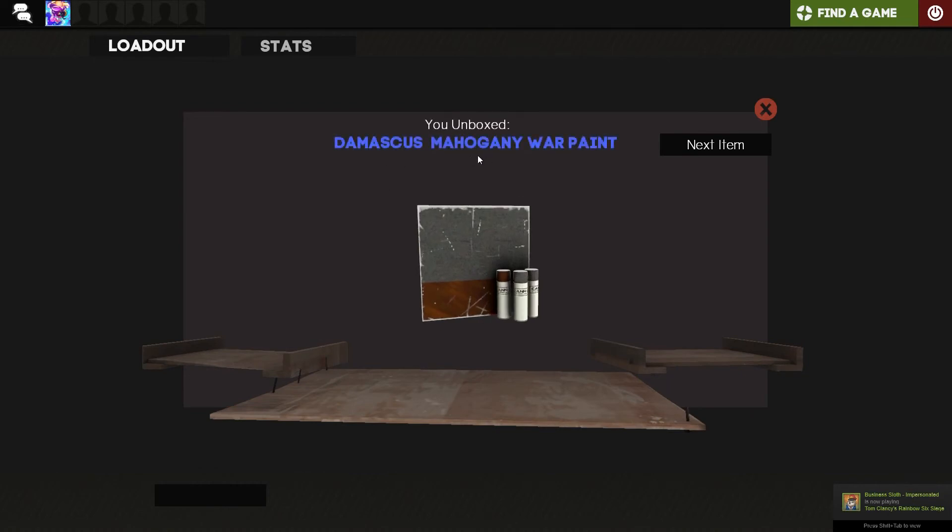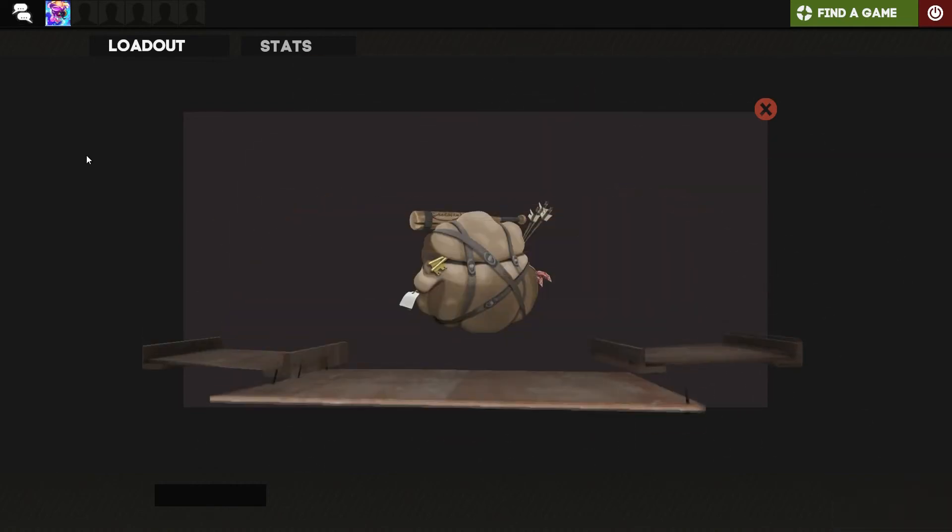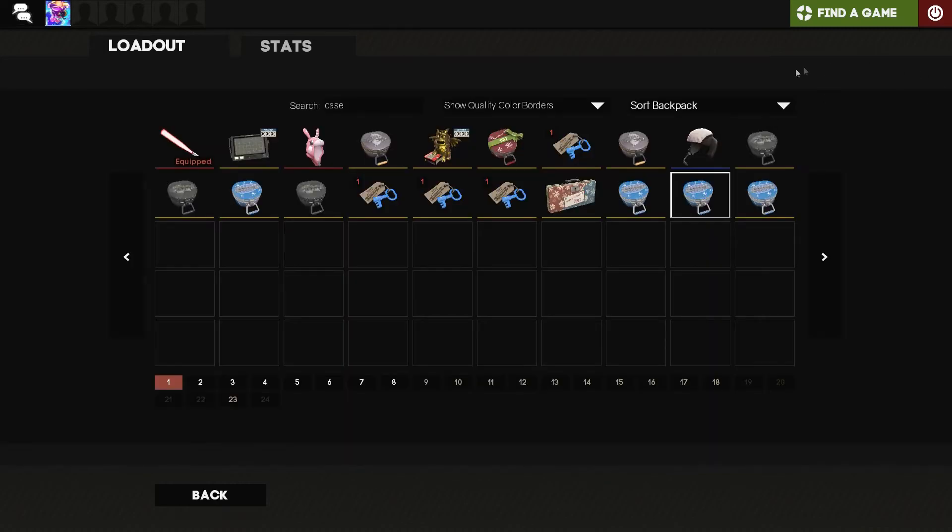Damascus Mahogany Warpaint and a Backpack Expander. So we got an Unusual Fire Boat from those cases, and we've got four Blue Moons to go now.